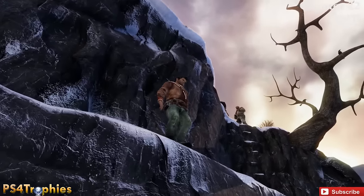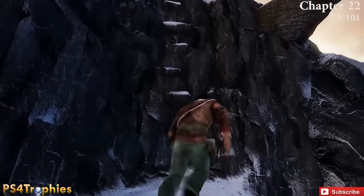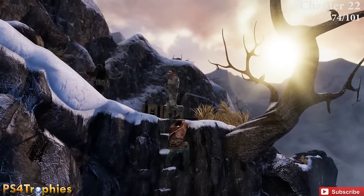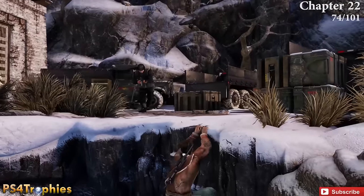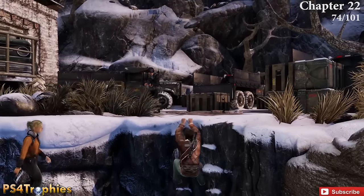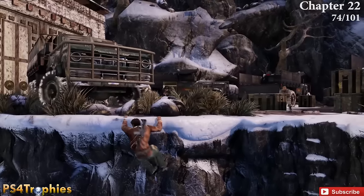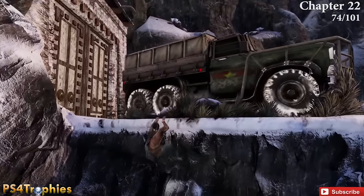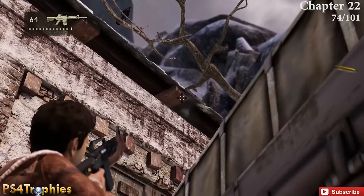There are no collectibles in chapter 21, so move on to chapter 22. At the very beginning, you're going to come across some guys, and this one is actually going to be kind of behind you — up high, you need to shoot it down. Shimmy off to the left and it's going to be on the building right behind this truck. Look up and you can see it right there — go ahead and shoot that down.